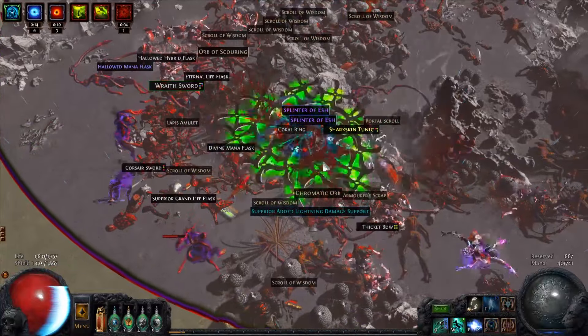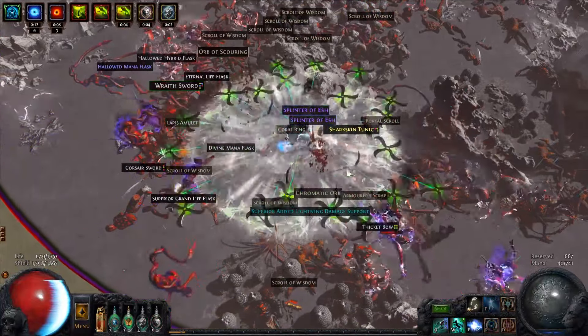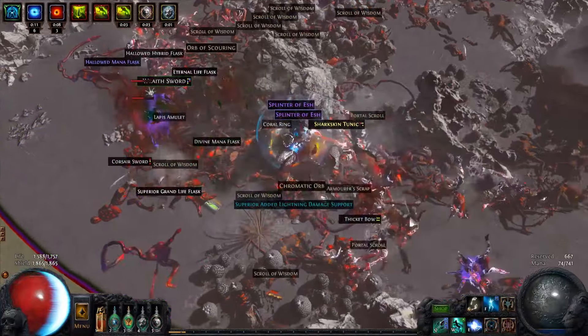What's up guys, welcome to Distraction House. My name is DJ and this is the first episode of Off Meta, a series where I take unpopular or just generally terrible unique items, skills, or game mechanics, center a build around them and try to make them good, or at least meh, for as cheap as possible.